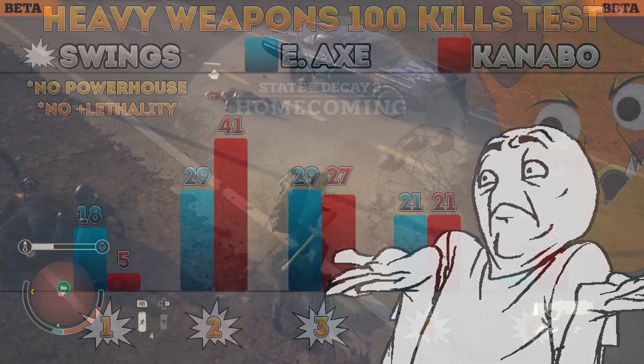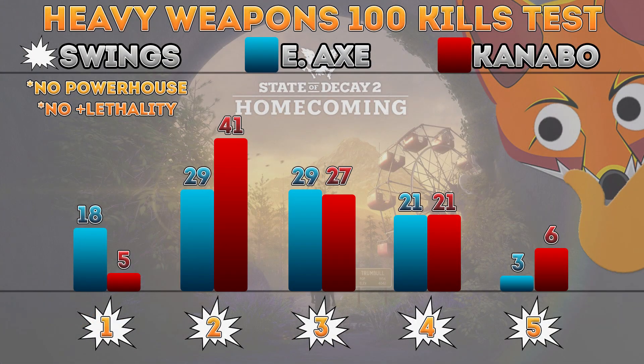But here's what surprised me: the Kanabo got 41 two-shot kills, meaning almost half of the time it was making two-shot kills, which actually felt pretty good. I don't need one-shot kills — I'm very happy with two-shot kills.